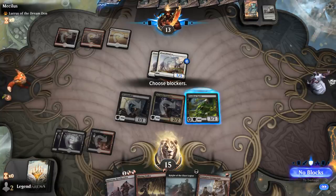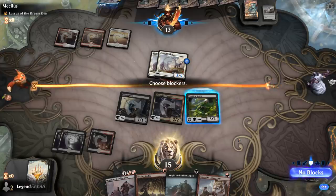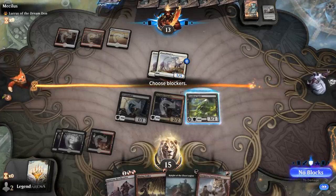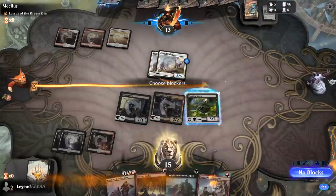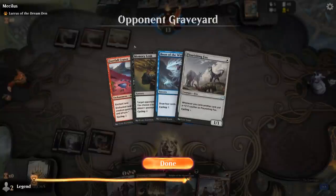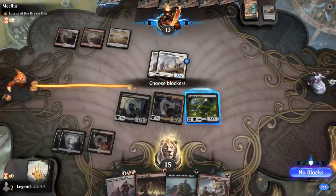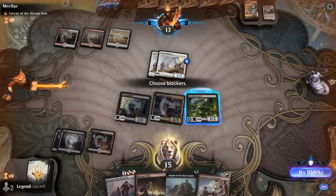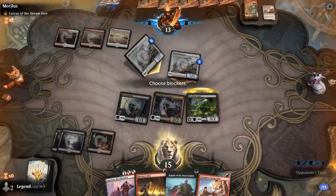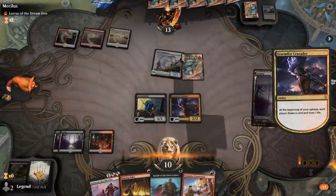Maybe the play is just to trade. A land for Connection would still be good because then I can sacrifice the stolen creature to the Dreadmalkin. We draw more Blazing Volleys, so we steal the Fox and attack. Now we at least have a chance against Zenith Flare, and our opponent is still pretty far behind on board.